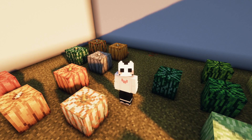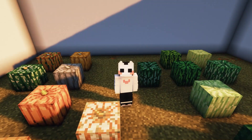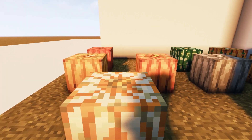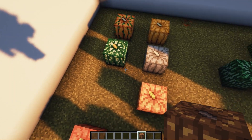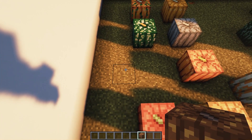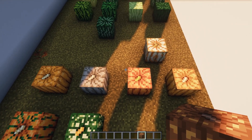So the next resource pack is an interesting one. It's called Colorful Pumpkins and Watermelons. No Optifine required because this resource pack only adds multiple different variations for pumpkins and melons. The colors change depending on the coordinates of the fruit. So for example, I'm holding a pumpkin right here — it's brown — and if I put it here it's an orange one, and then I put it here it's a white one. It's not random; it's based on your coordinates.